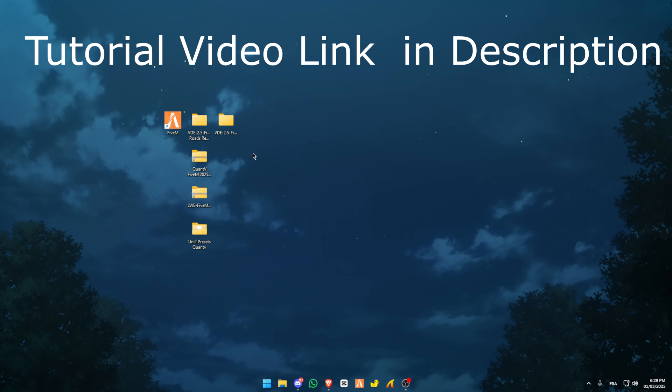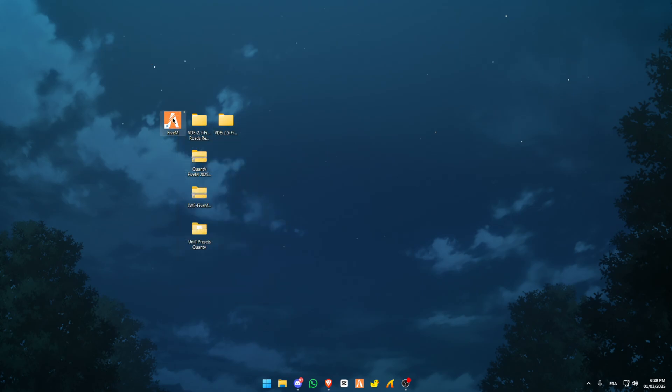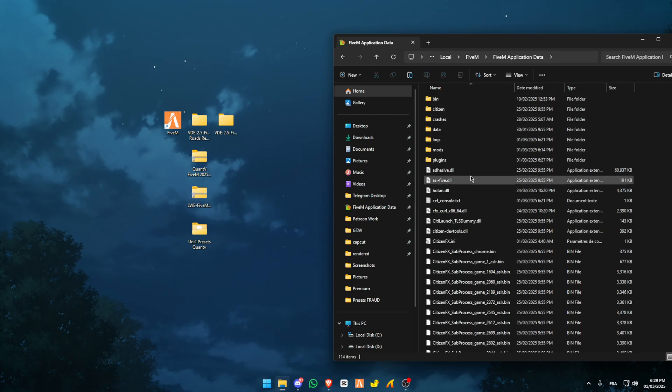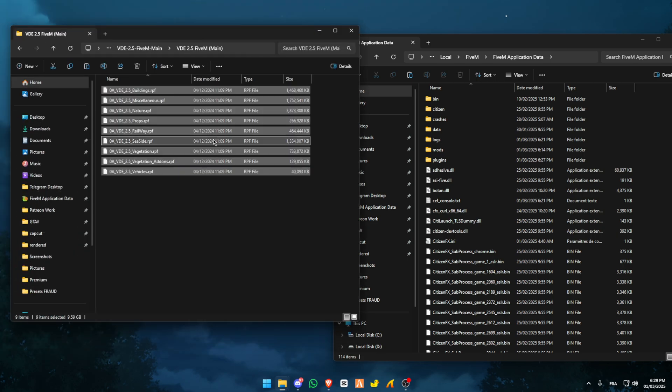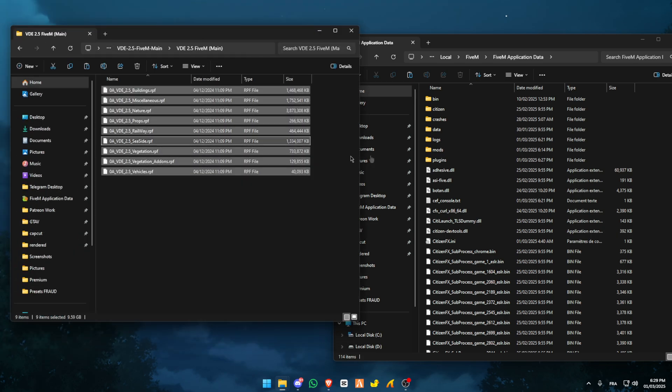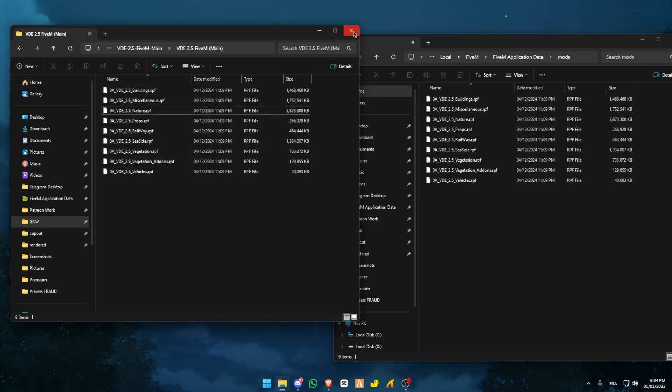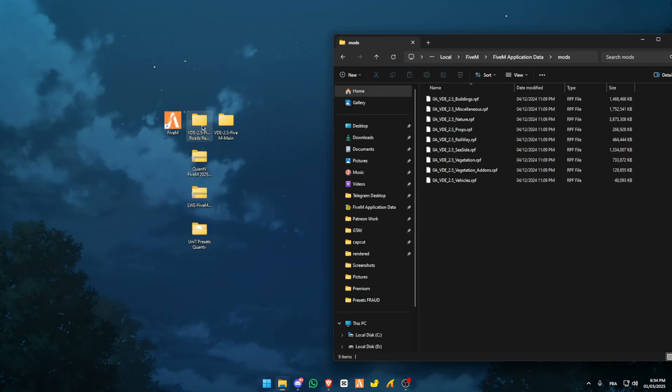First of all, just install ReShade — I will leave you the link in the description. Then right-click on your FiveM, open the file location, go to file app data, then open Vdefinitiv the main domain and copy everything into your mods folder. Just close this.